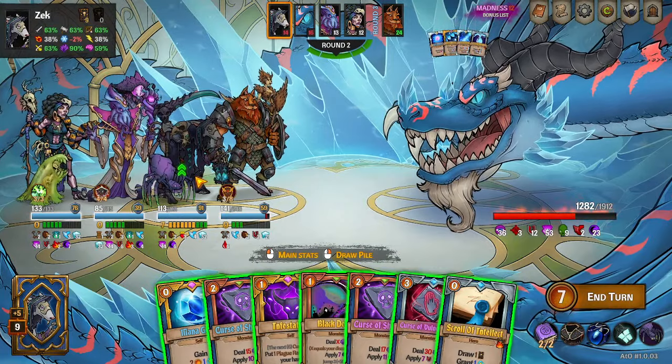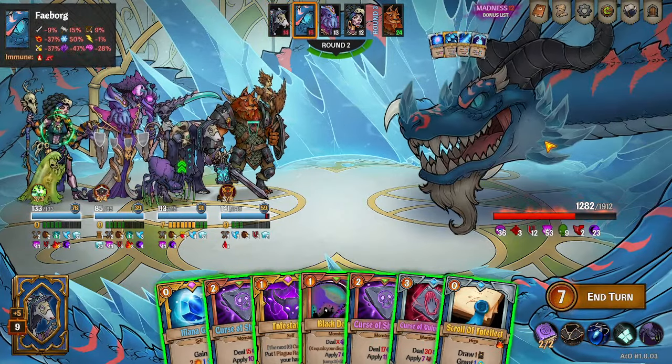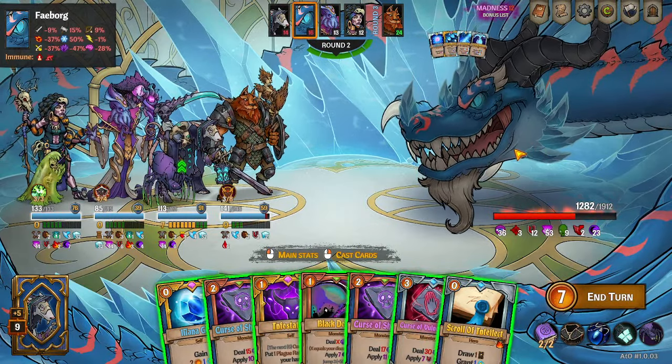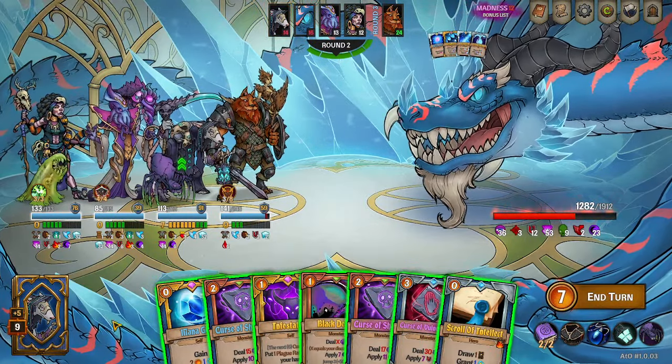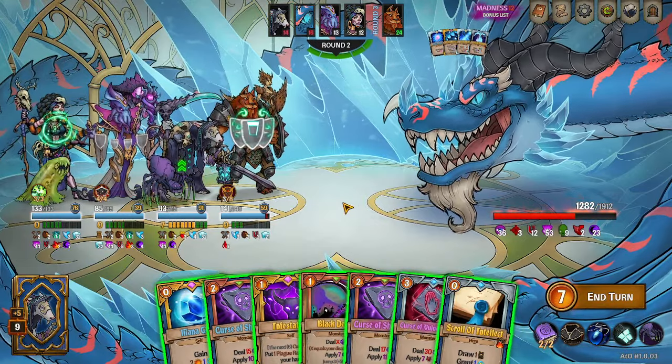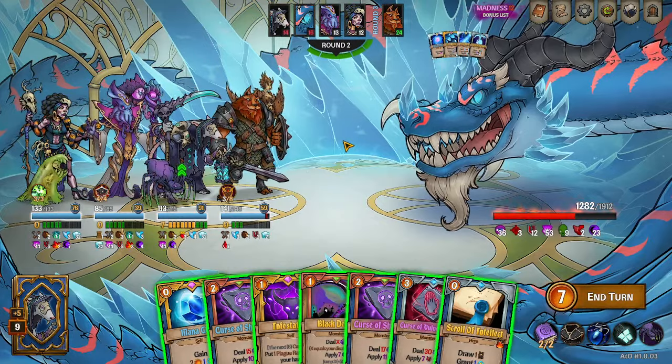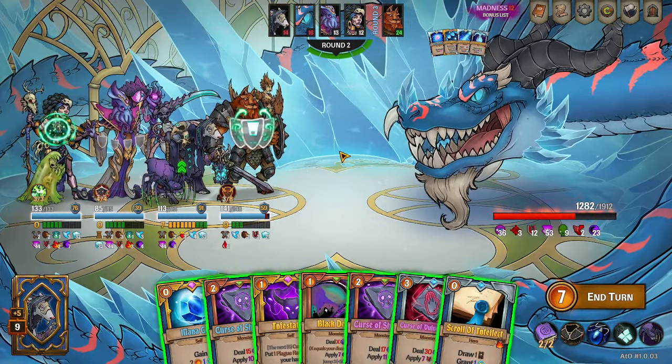So we are fighting Blue Dragon Faeborg — kind of like a cyborg but Fae, I guess. Mr. Blue Dragon here decided to stun Zek on his first turn. You can see I have no cards. I haven't taken a turn yet. So this is Zek's first turn, second round of combat. And without further ado, let's go.